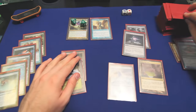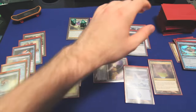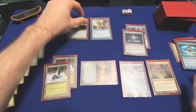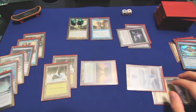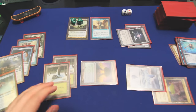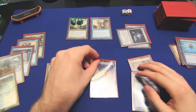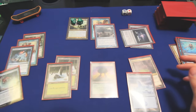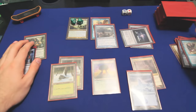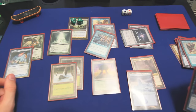We untap, upkeep, we draw — a Temple of Mysteries, better than nothing. We will scry one — it is a land, but not the color we need, so we'll put it on the bottom. At this point we use the mana here — blue, blue — and cast Rite of Replication kicked, targeting Peregrine Drake. We'll get five copies and five triggers to untap up to five lands, netting something like 25 mana. We'll have more than enough to cast Deadeye Navigator with counterspell backup, flicker for infinite mana, stroke ourselves for most of our library, cast a Helix Pinnacle, put a hundred counters on it, and Time Stretch for the win.